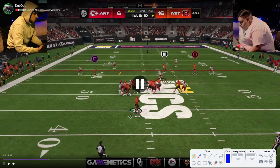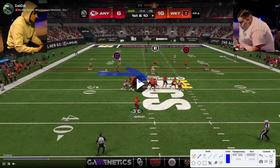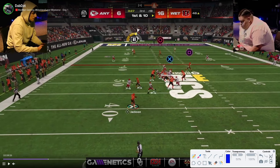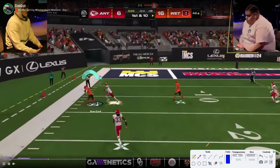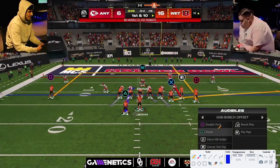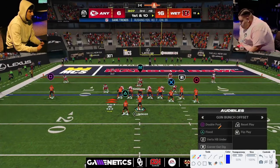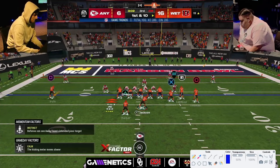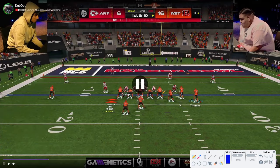Here we get a max protect play from John Beast — this looks like double post with a drag receiver blocking everybody. It's like a block-and-release drag, using that delay to pick things up. This quarter is basically pulled by the double post, so that crosser should be open to the sideline — which is what he throws — and he catches it and gets down. Offense is looking really easy for John right now. Pretty much played perfect offense so far.